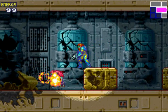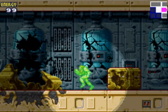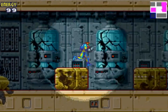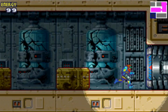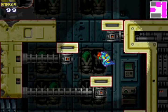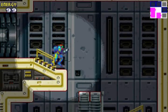We encounter our first little enemy there. Wasn't that lovely? With these rainbow-esque looking doors, you don't have to shoot them. You just run into them and they automatically open.